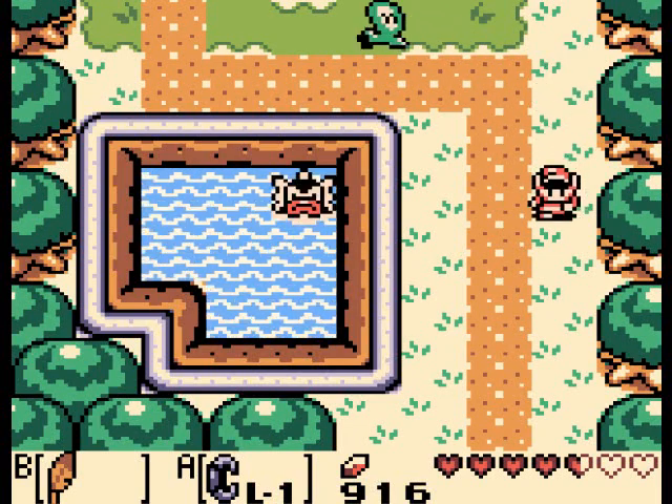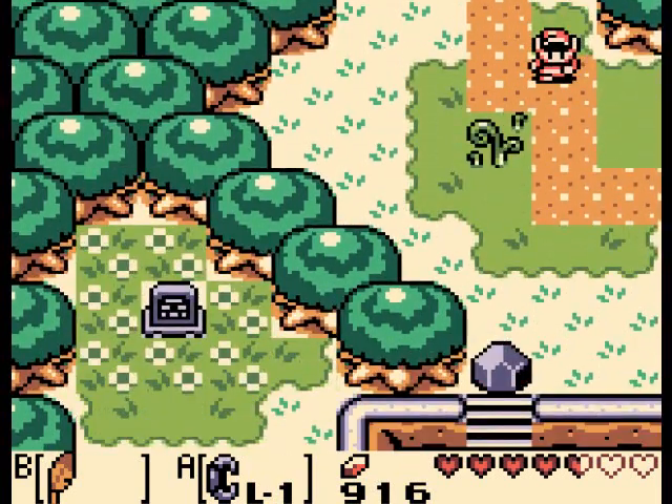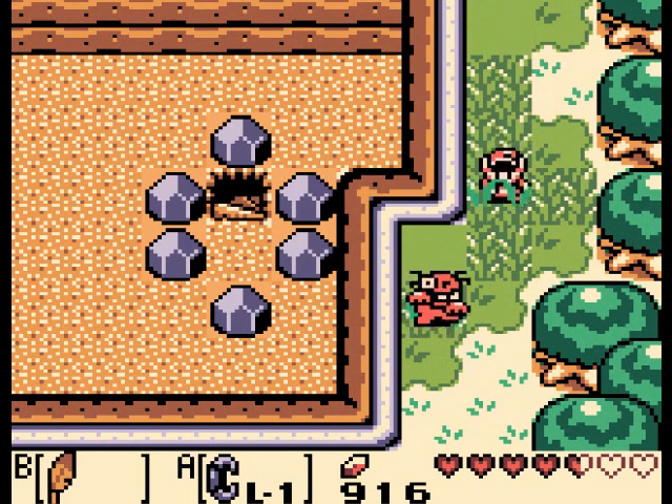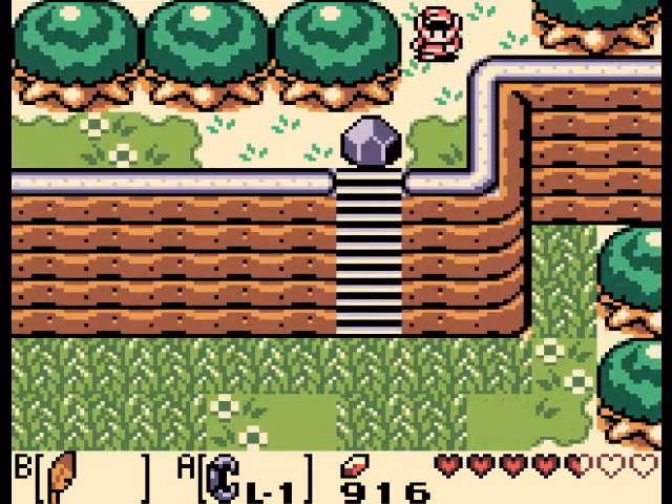Hey everybody, what's going on? My name is Johanu, and welcome back to Let's Play The Legend of Zelda Link's Awakening. So since last time we beat the Angler's Tunnel, we beat the big creepy boss, and we got rid of that creepy ghost, and in this episode we're going to go to the Catfish's Maw.